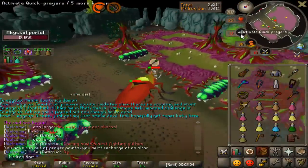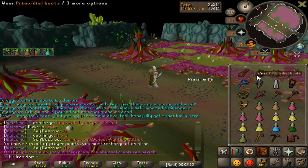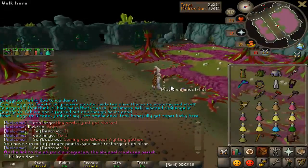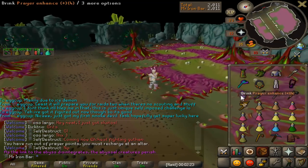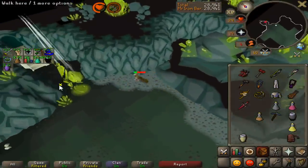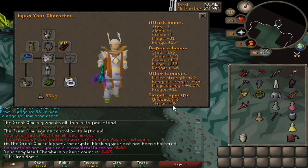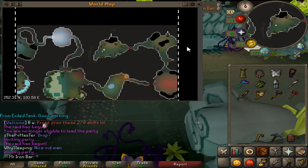Revenge for last raid - that worked out pretty well. I'm trying out a new setup because I'm planning on doing a self-imposed challenge: no-scouting raids. Finished the first raid with the new setup - I expected it to be slower but honestly it's not even that bad, even with the thieving vanguards.